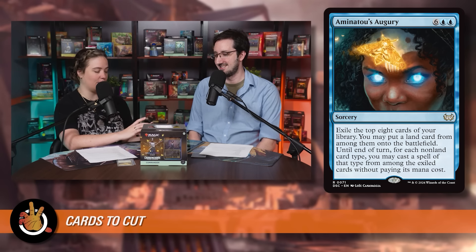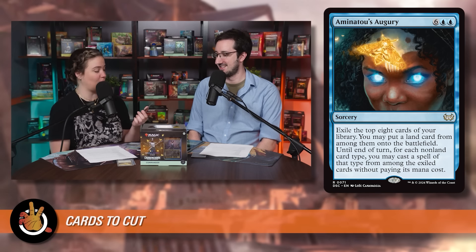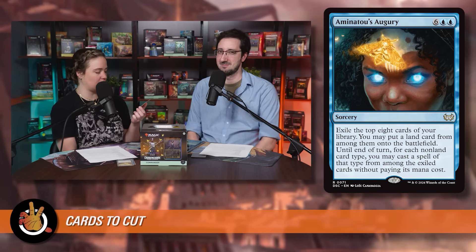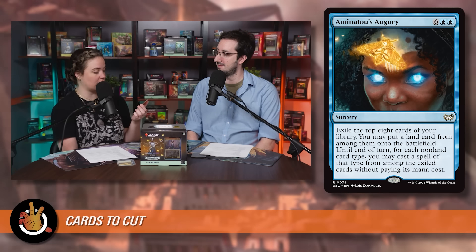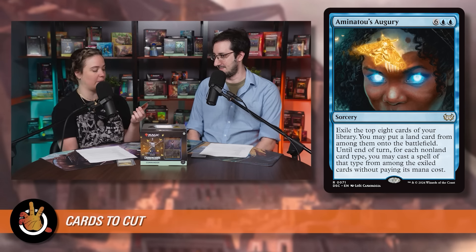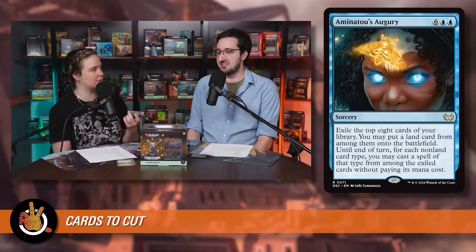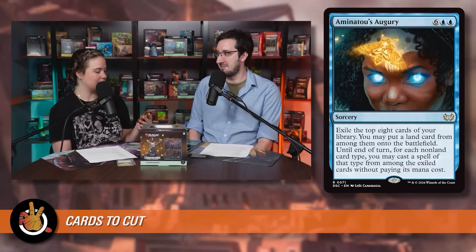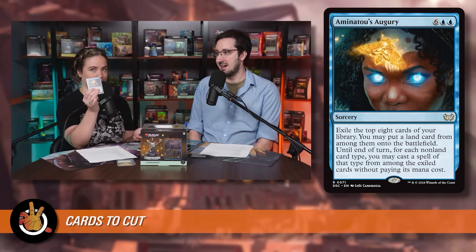Eighth cut is Aminatu's Augury — six blue-blue to exile the top eight cards of your library. You may put a land onto the battlefield, and for each non-land card type, you may cast a spell of that type from among the exiled cards without paying its mana cost. This is a little odd in a deck focused on one card type — enchantments. It's a flavor include because Aminatu is the face commander, and it has cool new art, but it doesn't fit the strategy.